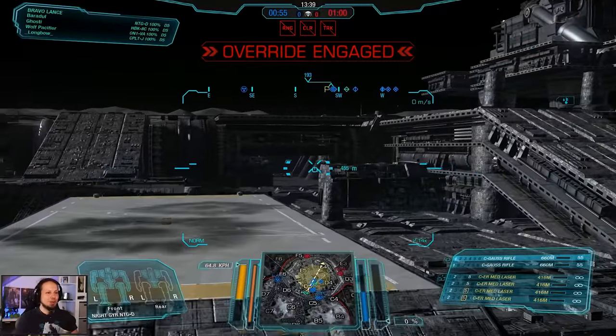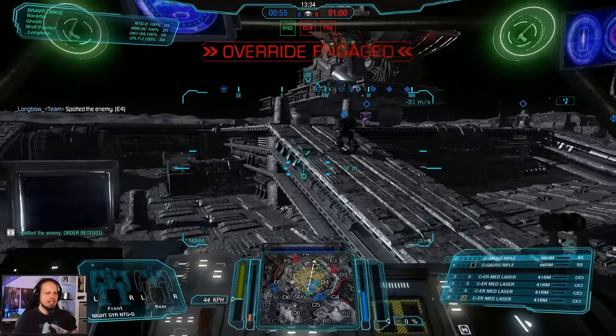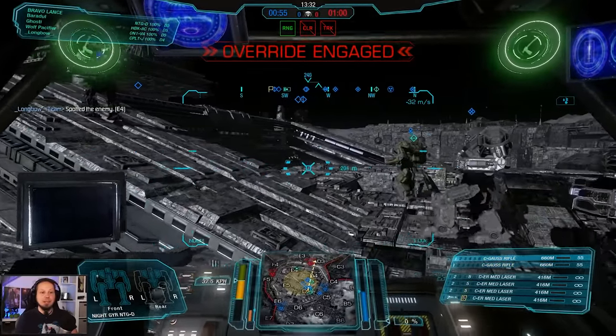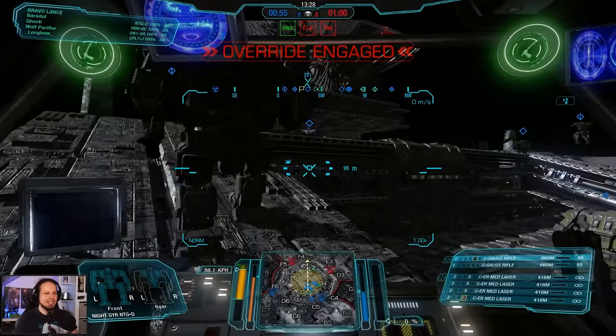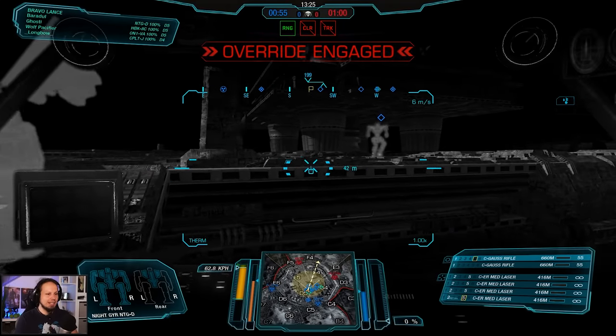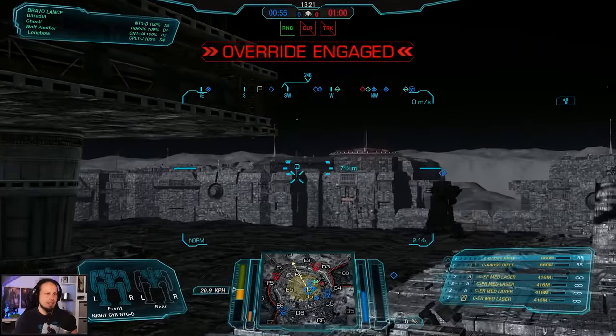I am so eager to shoot things. We're gonna jump and see if we can spot somebody — it doesn't seem like it, so we'll try to get a soft landing, which we did. Look at all these Atlases, look at all these Annihilators — it's so cool. We're going to get on the high ground with a nice jump. Still don't see anything.